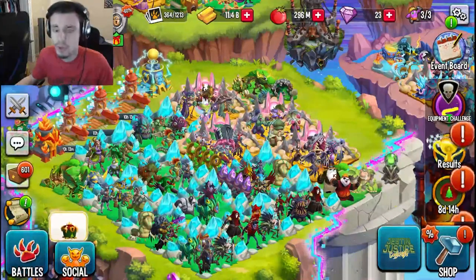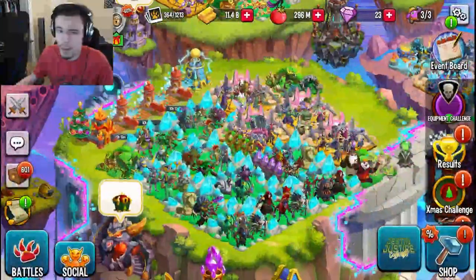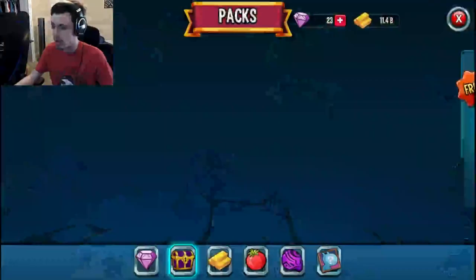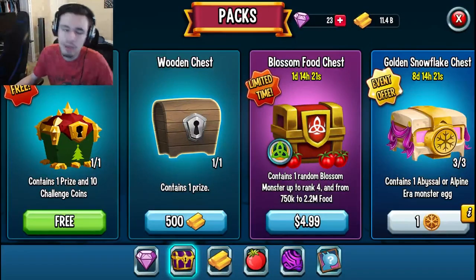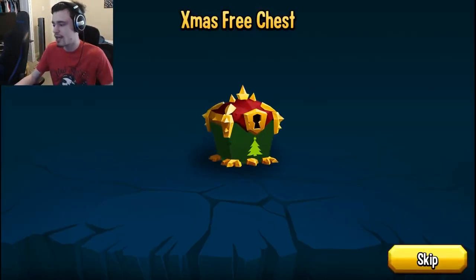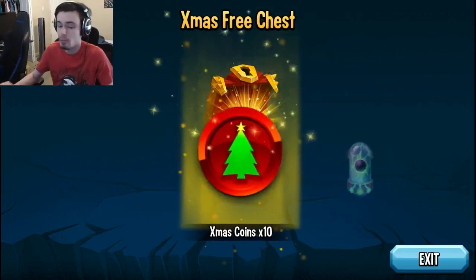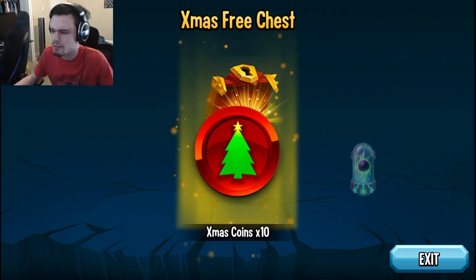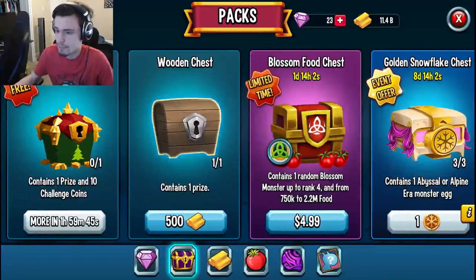The first way to get New Year's chests is through the Relics Forge event. Just click on it and you'll be brought in where you can see a chest. On PC you just click free and it'll open itself up, but on mobile devices you will have to watch an ad. Make sure to watch an ad or open it free every two hours in order to get a free chest.